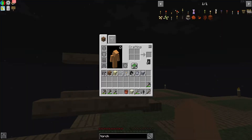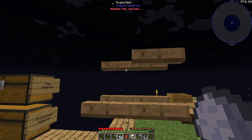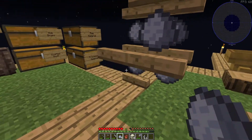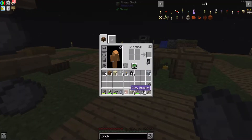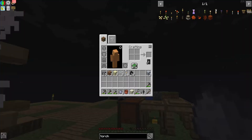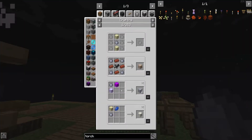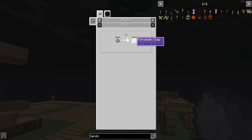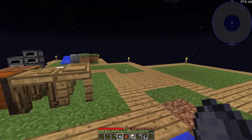We need drying racks. One, two, three, four, five, six, seven. On the drying rack, we can turn this into something called porcelain clay. Normally I'm used to that being something where you just mix bone meal with clay and get the porcelain clay, but it seems you want me to do it this way, so that will be just fine.